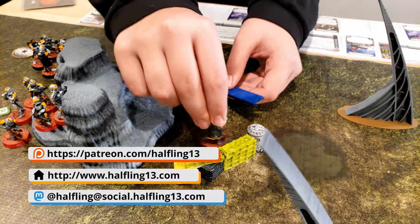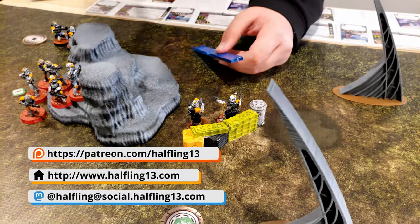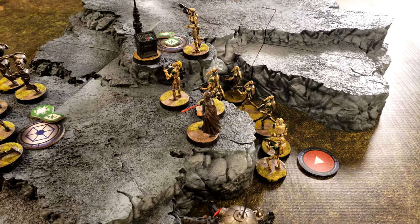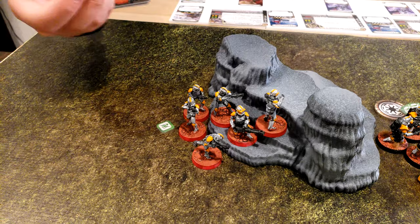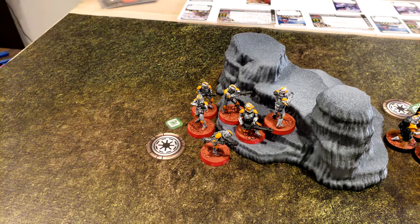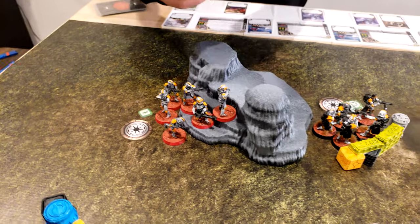The snipers take cover behind the boxes. Activate the green unit of B1s — they are going to dodge and stand by. Then this core unit draws; they're going to take a double move to fall in behind the tank and move up.